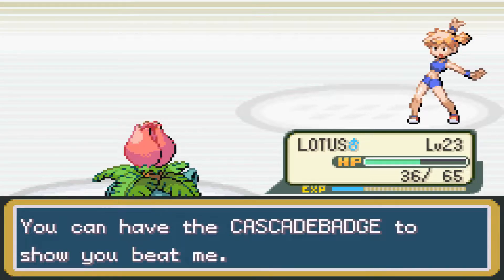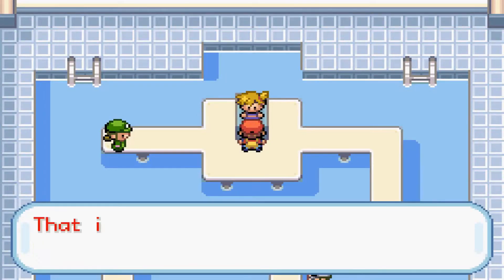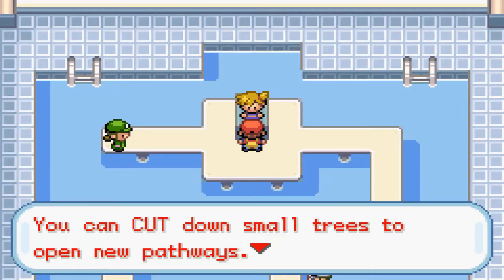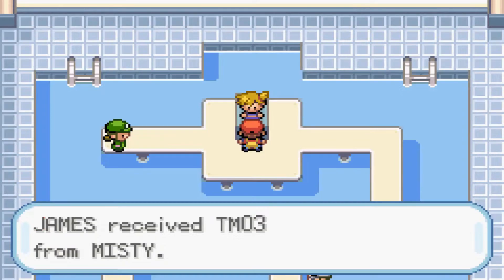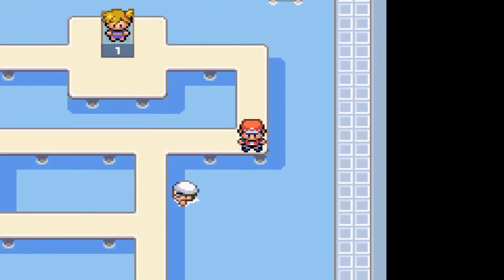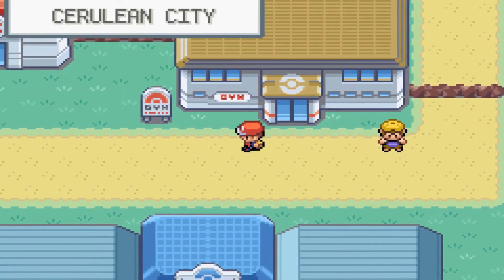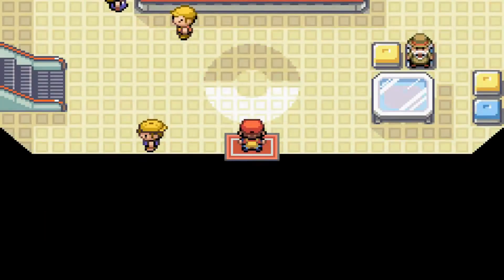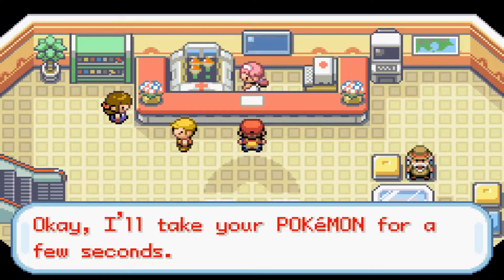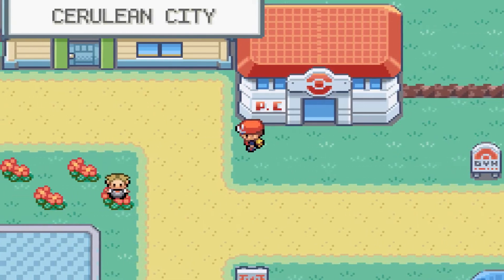We got the Cascade Badge and 2100 Pokedollars. The Cascade Badge makes all Pokemon up to level 30 obey, including traded Pokemon. We can now use Cut outside of battle to cut down small trees and open new pathways. Misty also gives us TM03 Water Pulse as a bonus. Super easy fight, mostly because Bulbasaur covers the water type matchup very well.